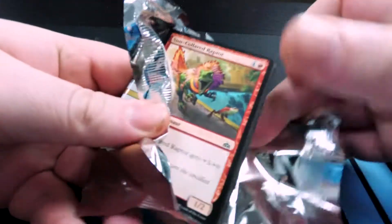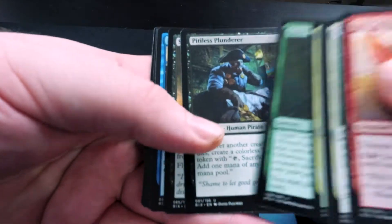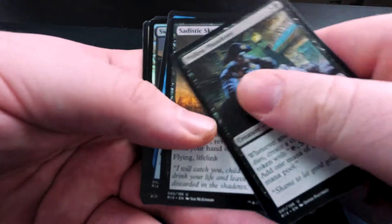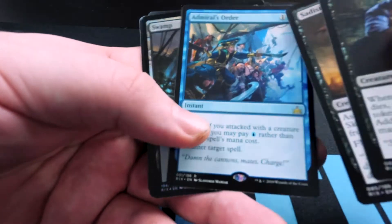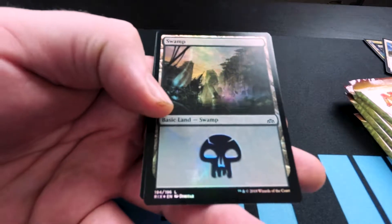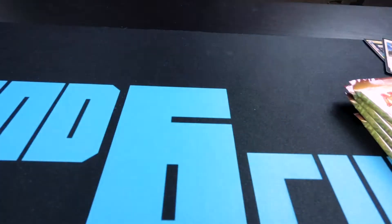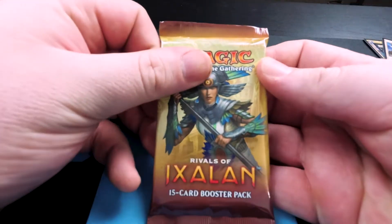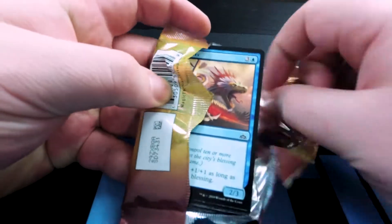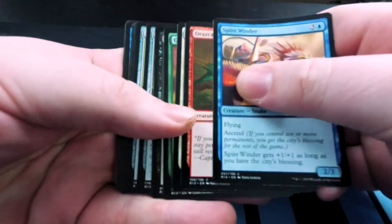Almost halfway through the packs. Will I get another foil rare? Odds say probably not. I see a foil hiding back there, but let's see — Admiral's Order, but it's a foil swamp. It's kind of nice to get a foil land. And a forest. Swampin' Forest — sounds like some kind of bad cartoon team, fighting crime together in the multiverse of magic. I don't know, this is falling apart quick. Let's just go into the cards.